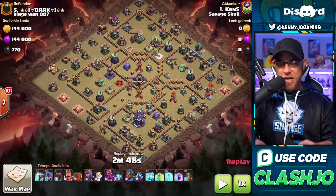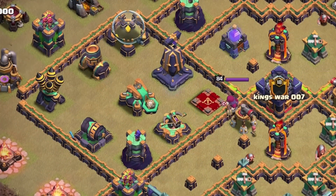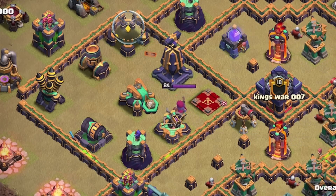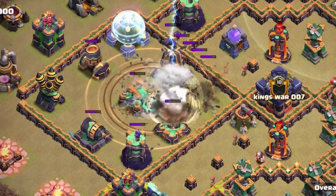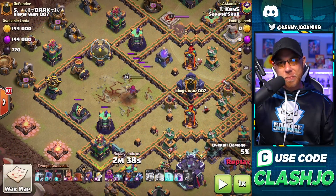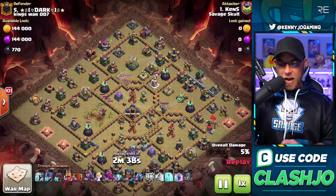With this Town Hall 14 meta base, inside this compartment we have the level two Monolith. Watch how he's going to take out these three major defenses — the Expo, the Scatter Shot — down goes the Earthquake Spell and the level 10 Lightning Spell. Too easy, man, too easy. And then he's going to drop that Jump Spell from the top.